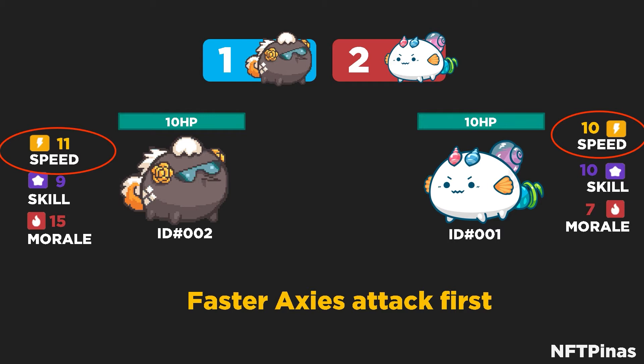We have two Axies here battling it out — one has 11 speed and one has 10 speed in its stats. Naturally, since ID002 has the highest speed in this matchup, it will be first in the turn order.